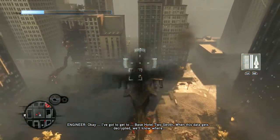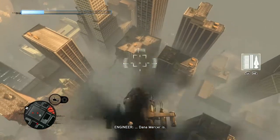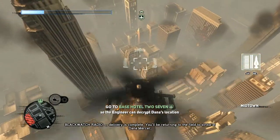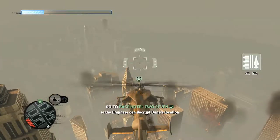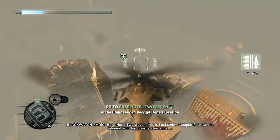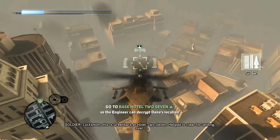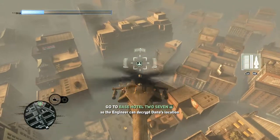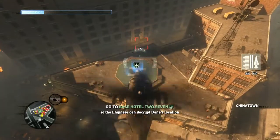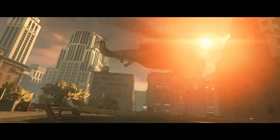No! The decryptor will know where Dana Mercer is. Okay, we need to go there. That wasn't easy, man. My helicopter has seen better days. Okay, let's land on the helipad. That was tough — how many hydras were there?